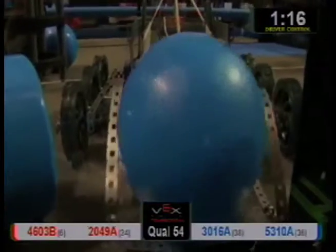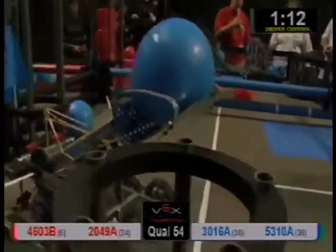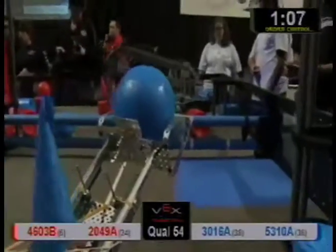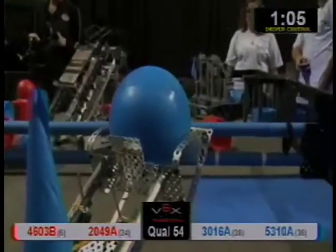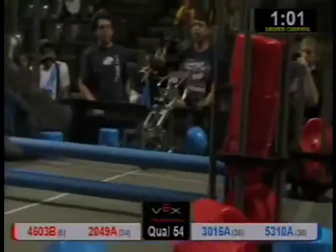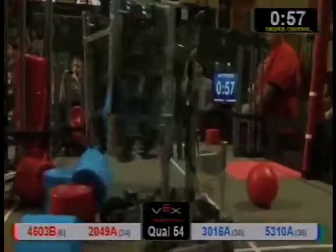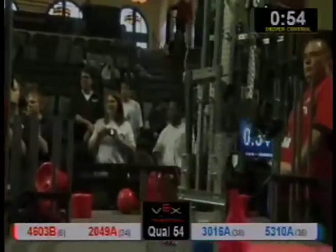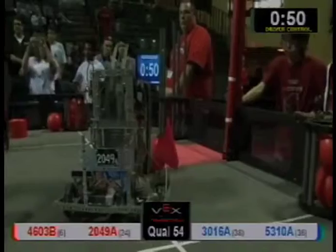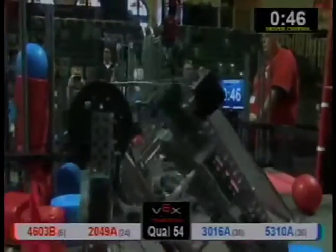3016 moving around slowly, trying to target that corner goal. They break the plane — they got it scoring, but they move it back. 4603 Technobots moving around the field, and it's in. Over in the isolation zone, the blue looks like they're not having much success over there. Gate up early for the red alliance. 2049A trying to pick up a ball. Is the red alliance going to work for those SPs and WPs? We'll see. Technobots scores a blue one, even though they are on the red alliance, working for those strength of schedule points.